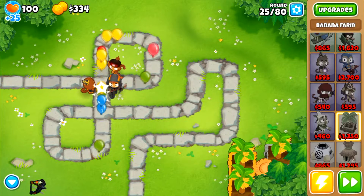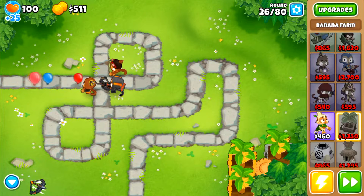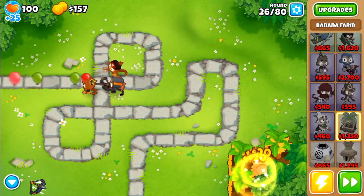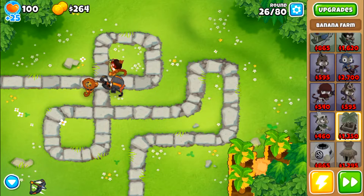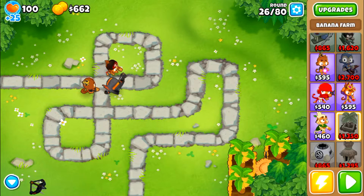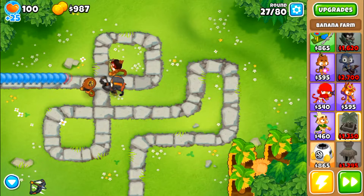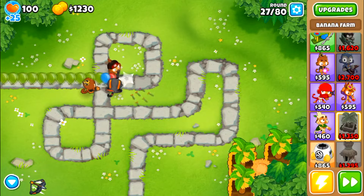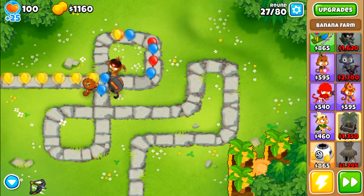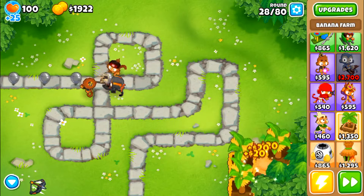Here we go — this is probably one of the harder rounds because the wizard, once you get it, will make it easier for Quincy to pop balloons because it weakens them by one layer or two. Now, I got this one to a 2-0-0, which is the max. When I say max, I'm not getting a fifth tier banana farm, I'm getting a 2-0-0. These are very easy rounds — all the rounds are incredibly easy. It's honestly somewhat sad, because the only thing that makes this really difficult is getting up the popping power for that double HP.